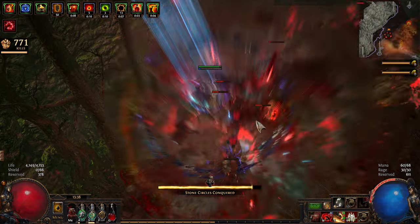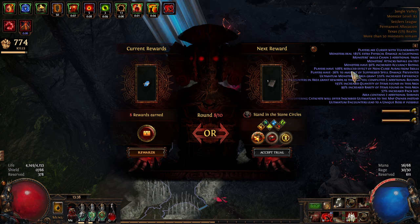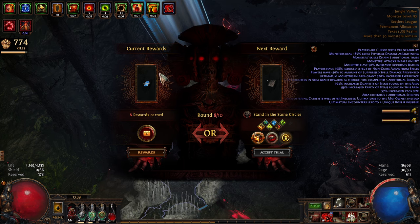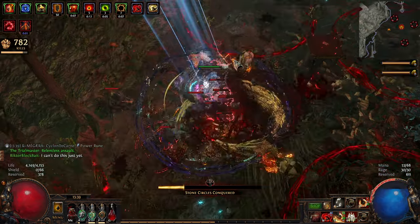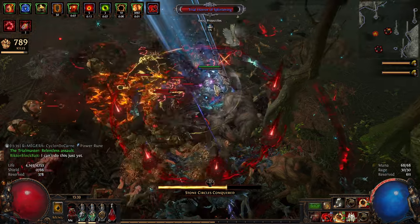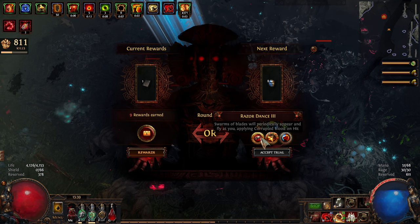This map has 185% extra crits, chain, reduced effective auras, less suppression — so I have about 95% suppression with the double roll — and I have Vulnerability. I'll finish the Ultimatum and then continue.